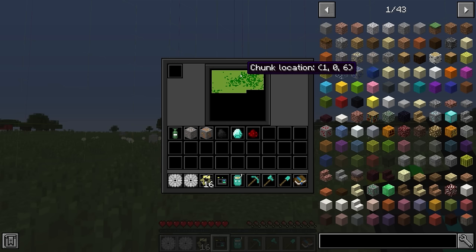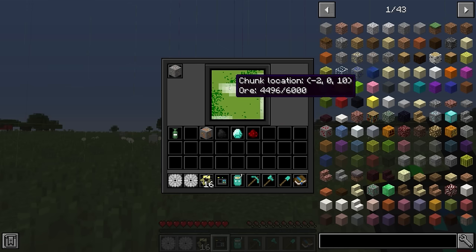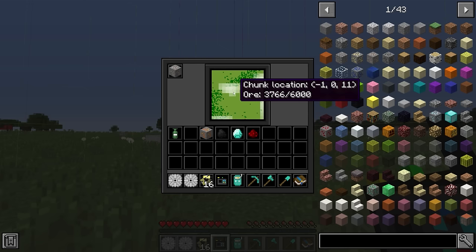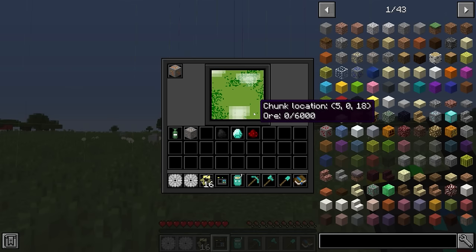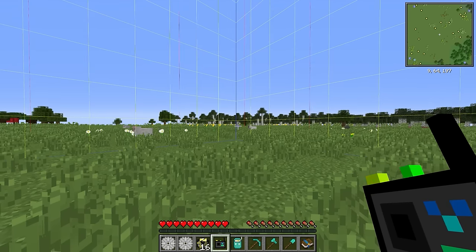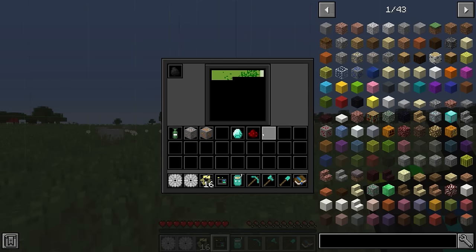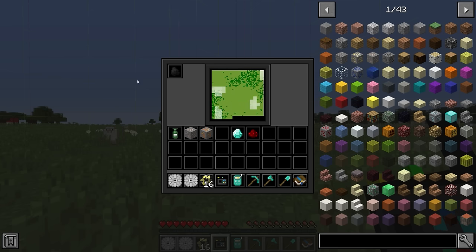The seismic reader takes a little bit longer to load the map around us, but once it's fully loaded, we can place in, for example, iron ore, and all the areas in white are chunks that have iron ore in them. If there's something specific we're after, we can use this to get a vague idea of where that resource is relative to where we currently are. Coal is something we're definitely going to want to get fairly early on.